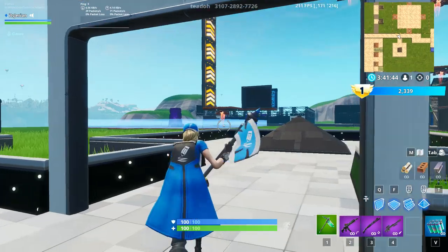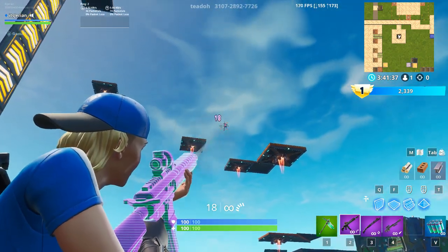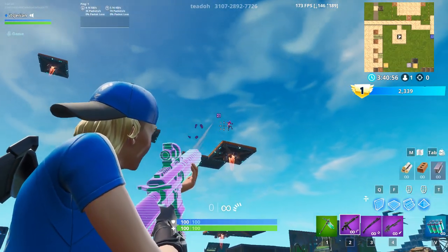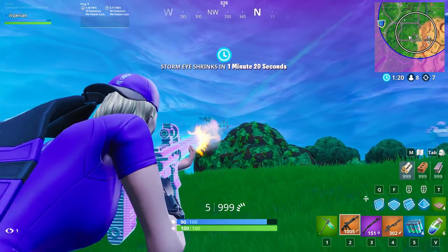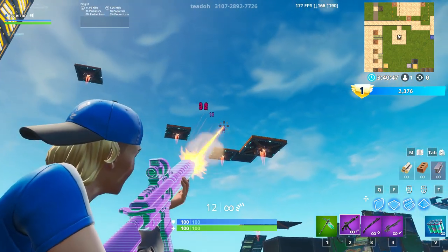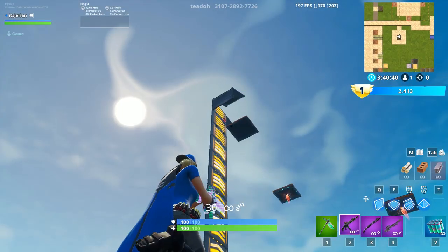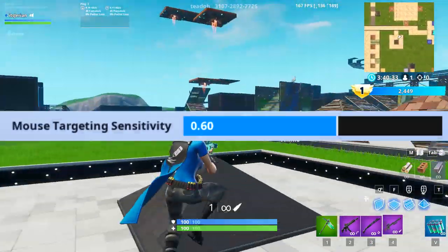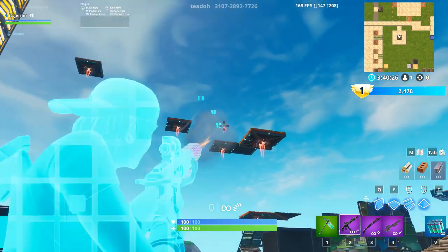Now we're going to switch it up and focus on tracking aim. Tito calls this the flying zombie minigame — he managed to fling a zombie all the way up into the sky and then it gets pushed down and over. You should be practicing your long range AR tracking and trying to kill the zombie before it gets reset. This will really help you laser people out of the sky while they're gliding. A tip that might help you if you're struggling is to simply lower your ADS sense, which Fortnite calls your targeting sense. This doesn't affect how fast you build or edit. Your targeting sense is just for when you're aiming down sight with an SMG, a shotgun, or an AR. Go play around with a lower ADS sense while using this drill and I can almost guarantee your tracking aim will improve instantly.